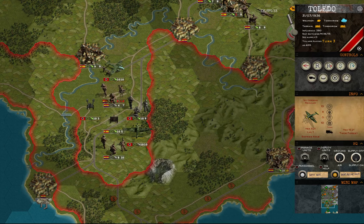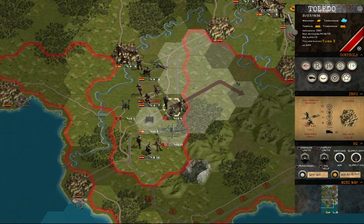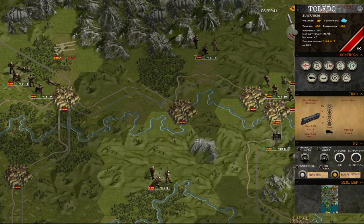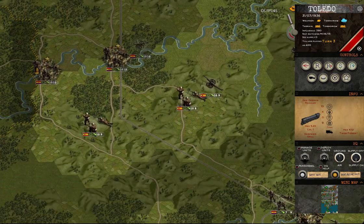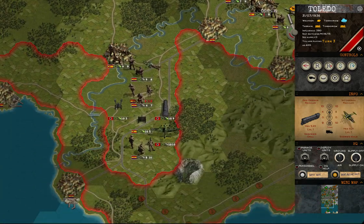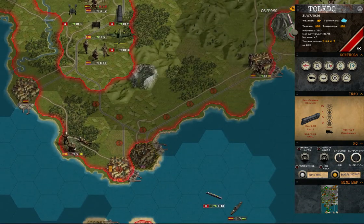What we also want to show you is how to use train transport. You can go here and load it in transport, but you cannot move because of the enemy units. There are other parts of the map where you can move your units once you have cleared the enemy forces. This concludes our tutorial.